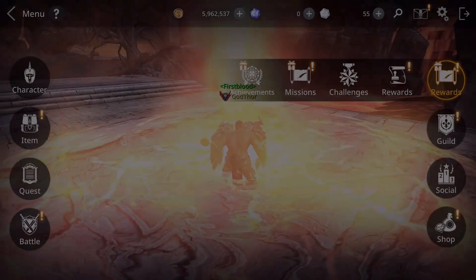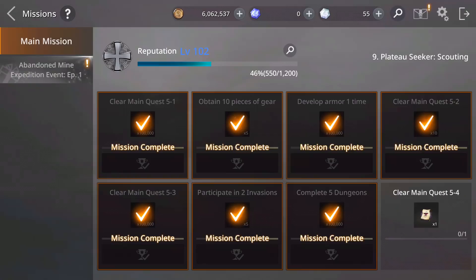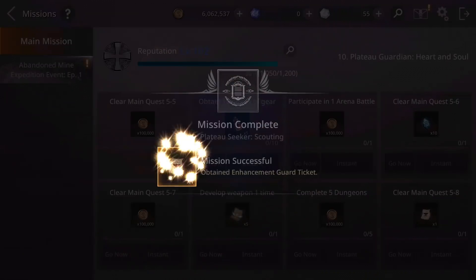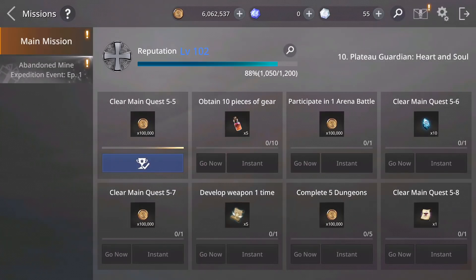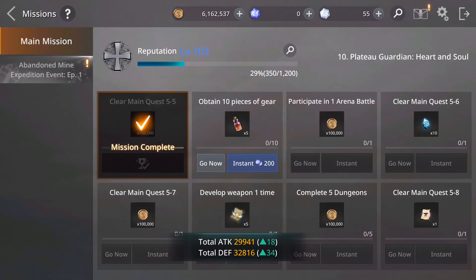Also, you have Missions — another great way to get gold, gear, and material. See here, I already completed 5 dungeons so I get 100,000 gold. Next one: complete the main quest 5-4. I already completed that, so I can collect this reward. Easy. And also you level up your reputation.